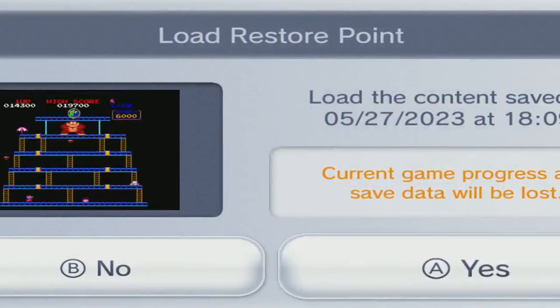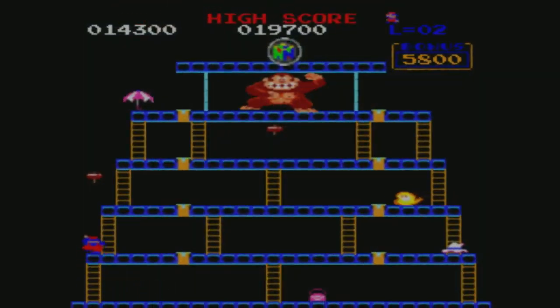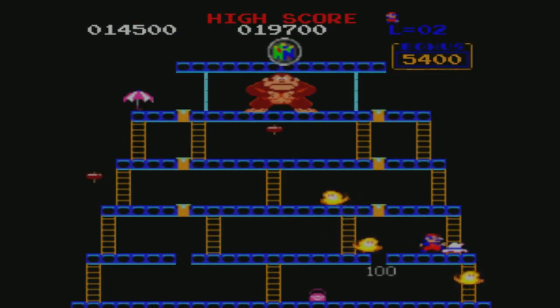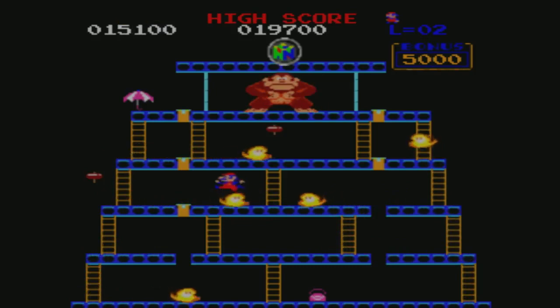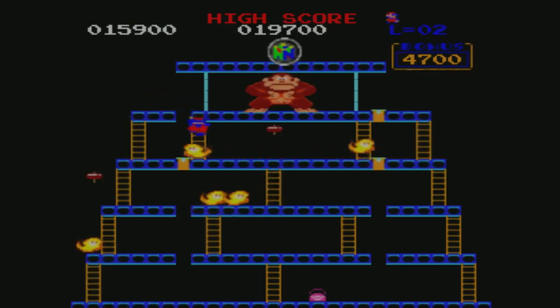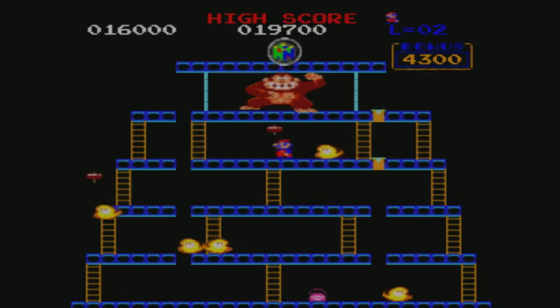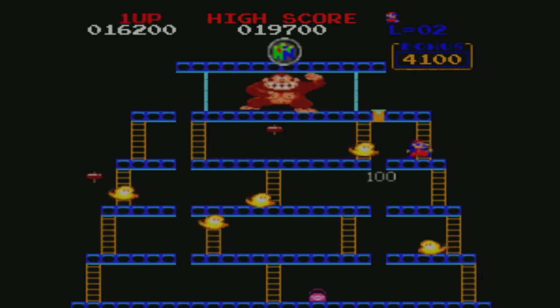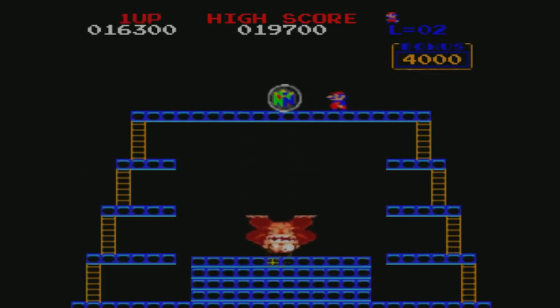What is that — like a springy barrier or what? There is no rhyme or reason. These fire demons, Cranky's armies from hell, have no logic whatsoever. Yes — and now Mario may have his love with this coin.